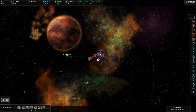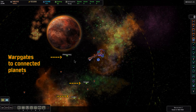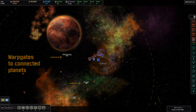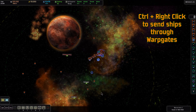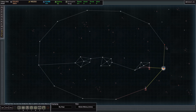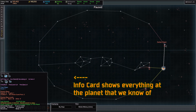I want these scout drones to scout the three neighboring systems. I'll left-click on that stack to select whichever one is on top, then hold down control and right-click each of the warp gates. Control right-click is the command to go through warp gates, so we'll send one scout drone through each of the three gates. If I press Tab we can see the scout drones scouting these systems. We have no information until the scout arrives, but as soon as it does that information window appears in the bottom left. I'm going to pause for a moment.